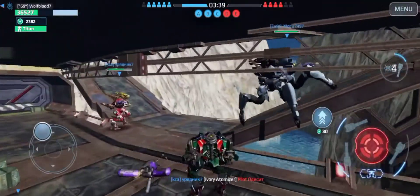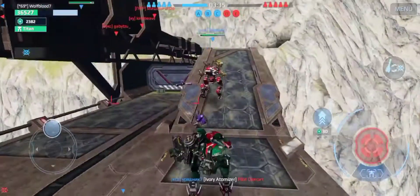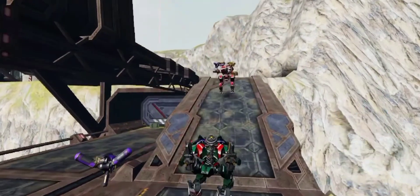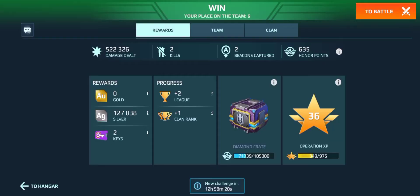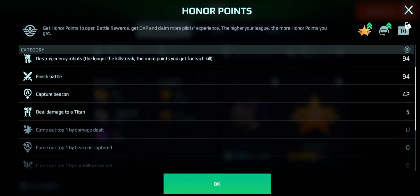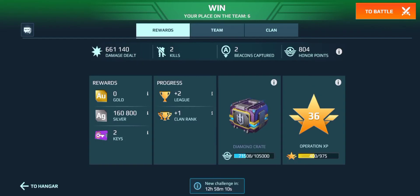This game is going to be over soon. We have a Jaeger. Their beacon bars are almost down. There we go — that was actually a really good game with that Fenrir. Here are the results for that game — here are the honor points. We did pretty well with that Fenrir, got a couple kills. We got last place on the team though, probably because I was in the Loki for most of the game.